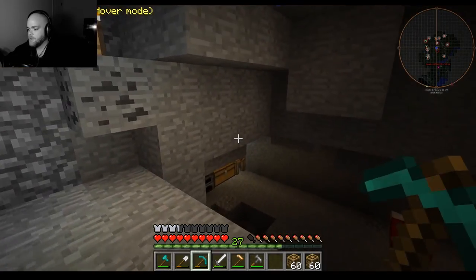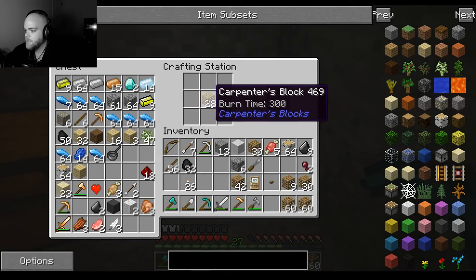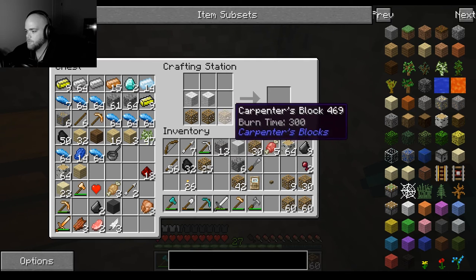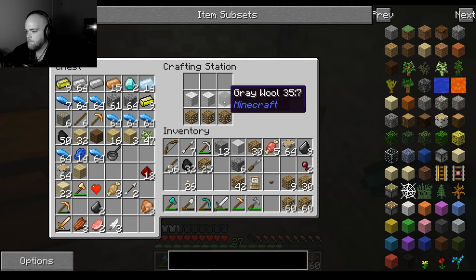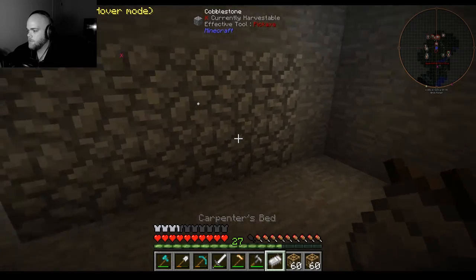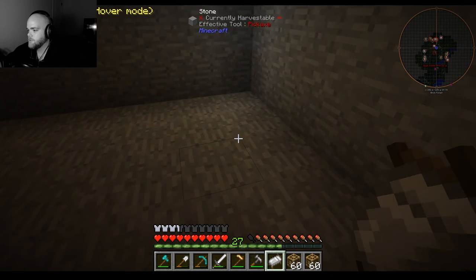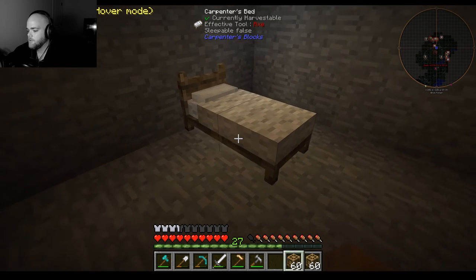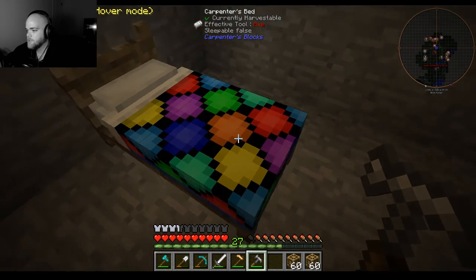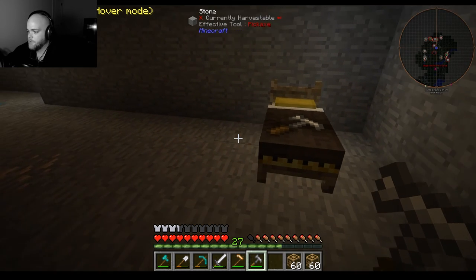That is really nifty. You can also do a lot of other stuff with this — you can make a carpenter's bed. You make it like a regular bed and then you can use wool in different colors. Now I've already got a bed in here, let's place a new one back here. If you use the hammer on it, it'll cycle through a whole bunch of different types of beds — rainbow bed and all sorts of styles. I'll leave it at this one, I kind of like the look of that.